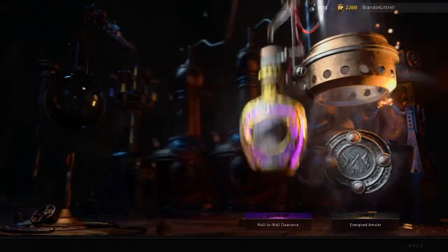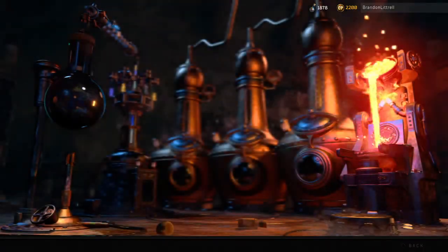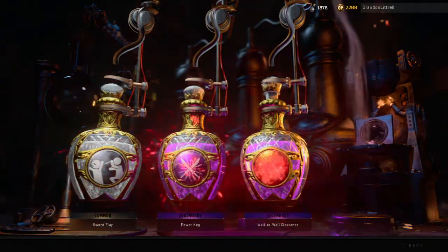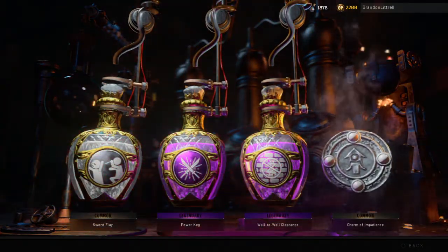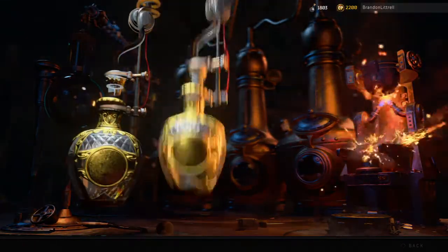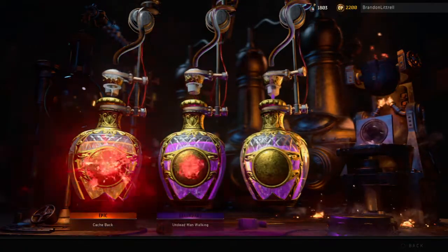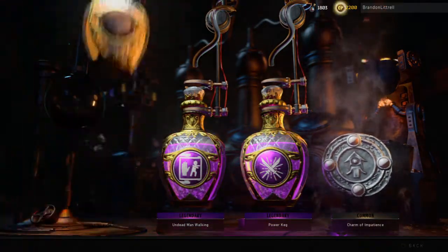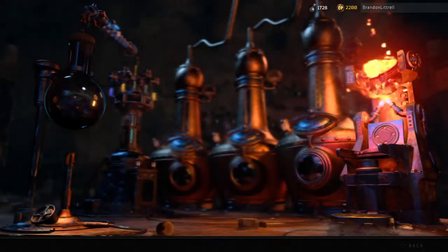An Energized Egg — looks like one of the more common amulets, but hopefully it does something pretty good. Charm of Impotence. Max Ammo — you love to see them. Charm of Impotence — you don't love to see them.